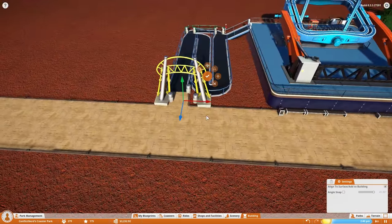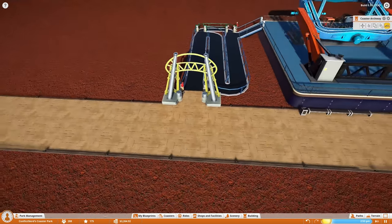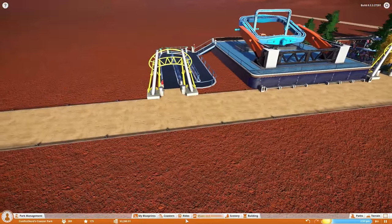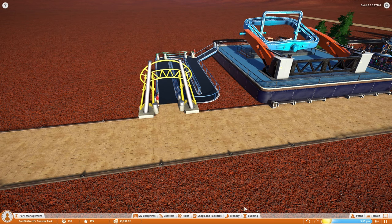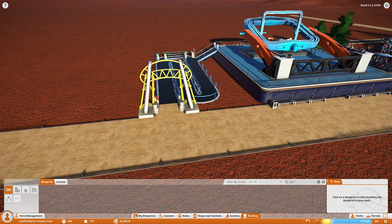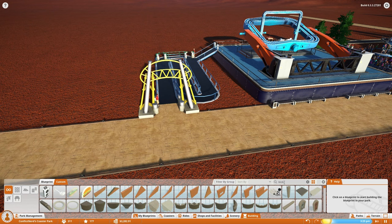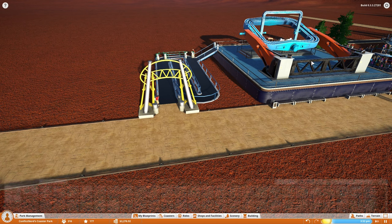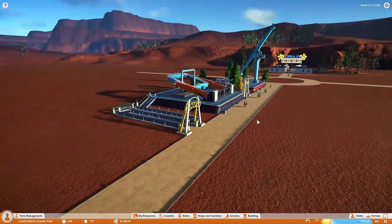I'm going to put that there and one at this end as well. I can put some signs on it — now I'm not entirely certain that a sign for the cube actually exists. That is slightly disappointing. If I search for cube, there isn't one — but if I search for kickflip, which is a ride, there is a sign for that. But there isn't a sign for the cube, which is most definitely a shame. At least we have the ride here.